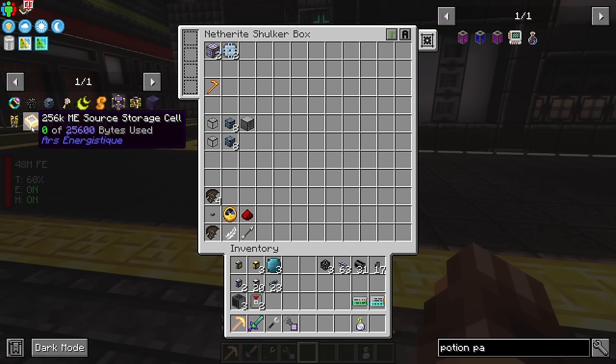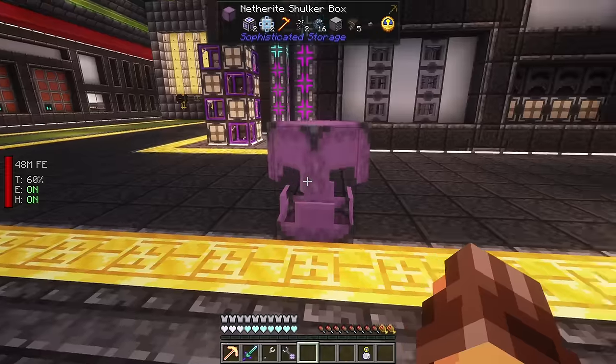The Ars Energy add-on actually has a storage cell so you can store the Ars Nouveau source in a cell and just move it around as you need to, all around your base. Pretty excited to try that one out.